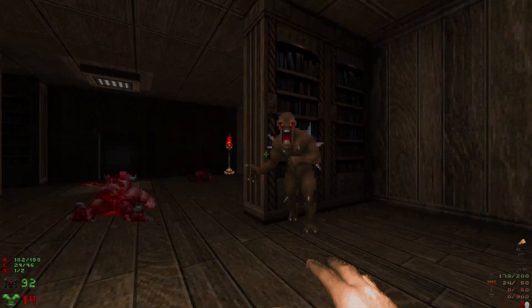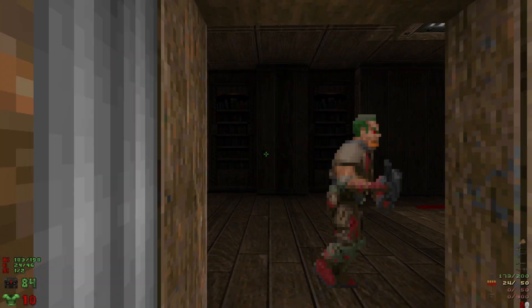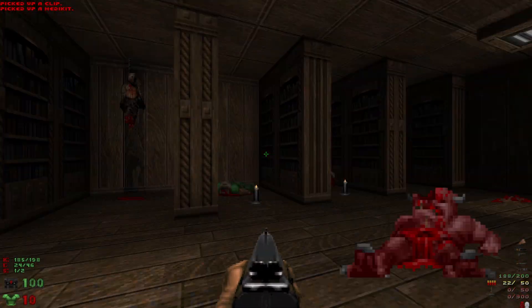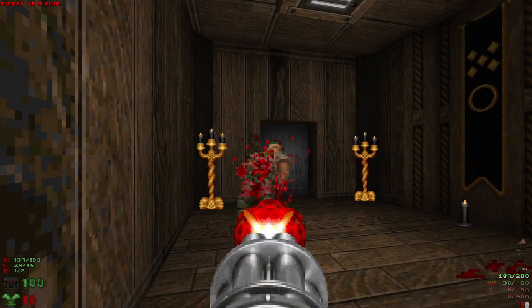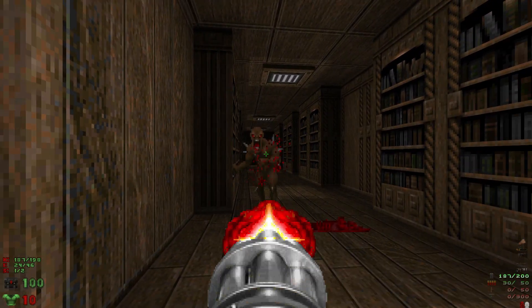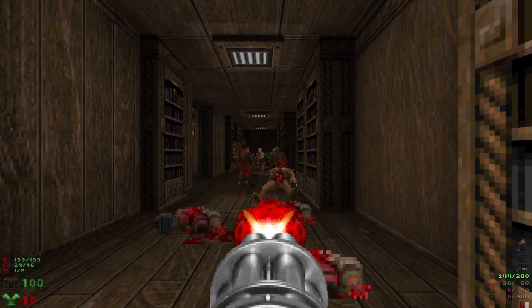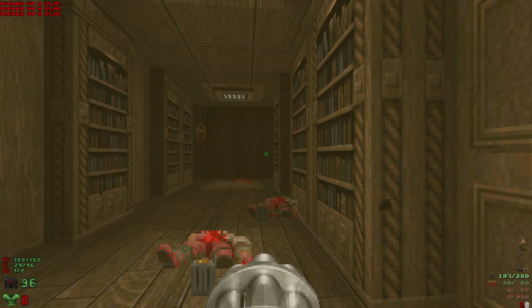Take out the pinky and the imp. Let's head through this door and take out those two guys, then head through that door - but first let's grab some health and ammo. We'll make our way through here and take out the enemies. And that's actually going to be all of the kills of this level.